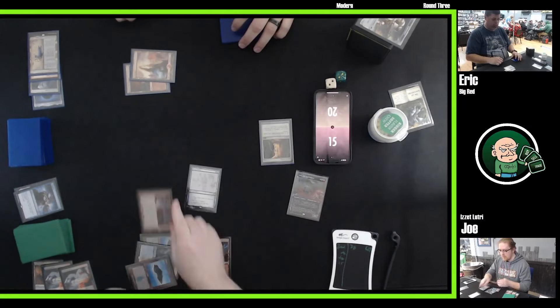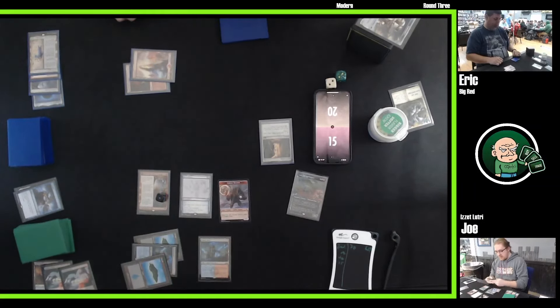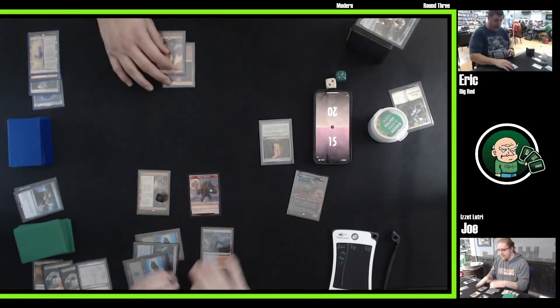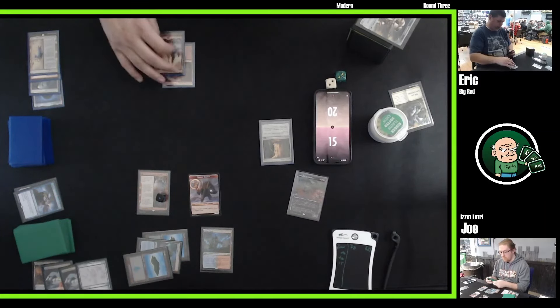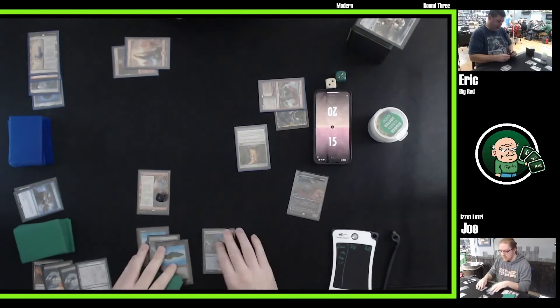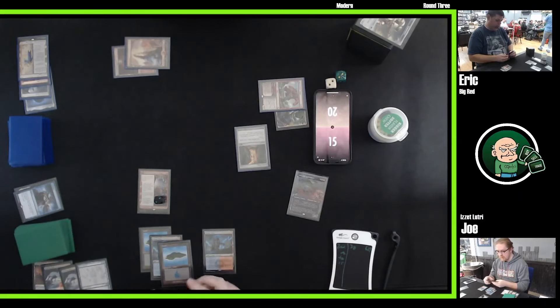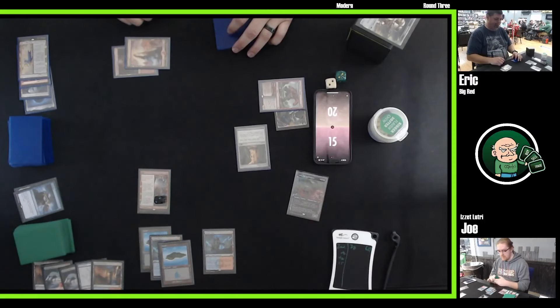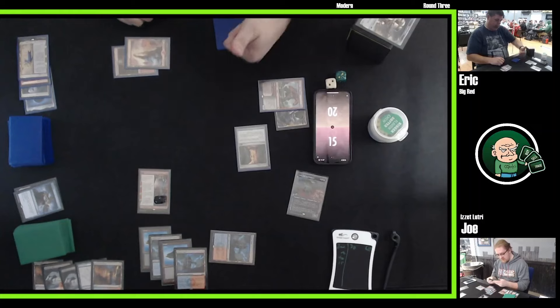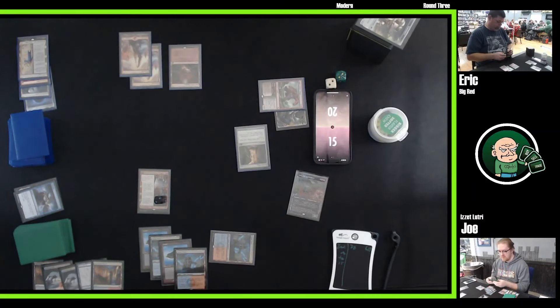Dress Down goes away as Fable of the Mirror-Breaker flips over — wait, it's going away as the Dress Down is still in play. The goblin put his pants back on! Bone Crusher Giant stomps it. Eric is still stuck on two lands. Stomping the token is the best way to deal with it — you're not spending multiple resources on one card. Fable of the Mirror-Breaker: you get two permanents immediately for one card. Joe is just biding his time; Eric has no board presence, Joe has tons of cards in hand.